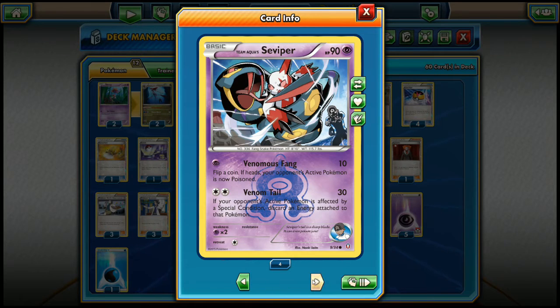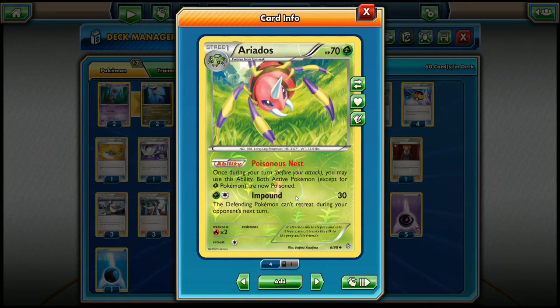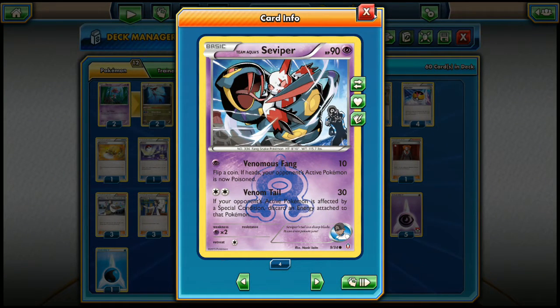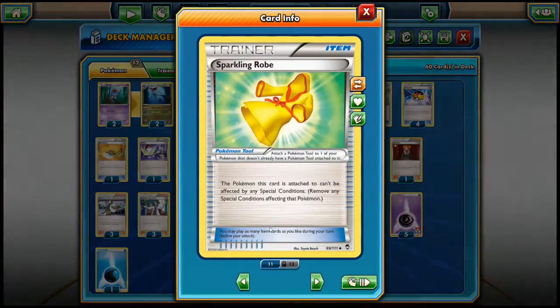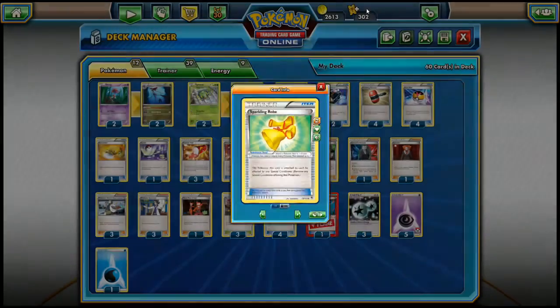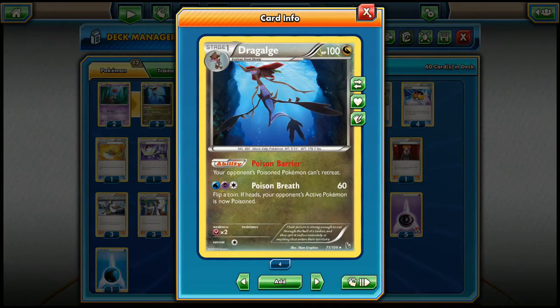Today we are focusing on the Venom Tail attack and trying to make a somewhat viable deck out of Survivor. We are playing four copies of Viper, and then a 2-2 line of Spinarak and Ariados. Ariados with Poisonous Nest allows you to poison both active Pokémon - that is the special condition we are going to use. We also run a 2-2 line of Skrelp and Dragalge.